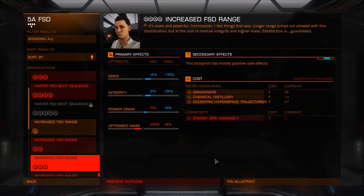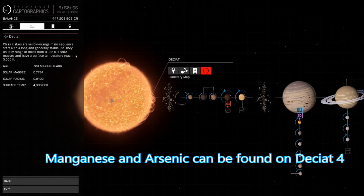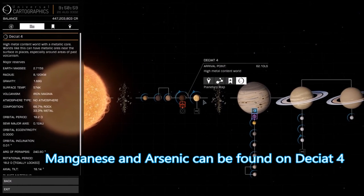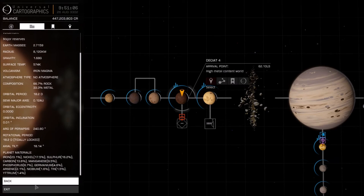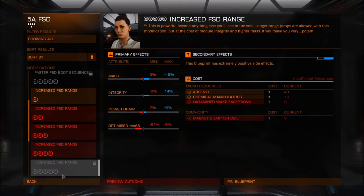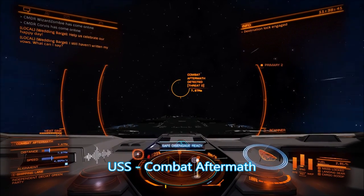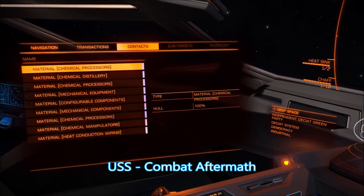Level four requires manganese and level five requires arsenic as first requirements. If you don't have these items already, both can be found in the Dekiet system — on Dekiet 4 you will need an SRV, do a planetary landing and mine the outcrops. However, I didn't need to do this because I found plenty of raw materials at the barnacle location. For the second items, level four requires chemical distilleries and level five requires chemical manipulators. The best way to find them is in an Unidentified Signal Source called combat aftermath.